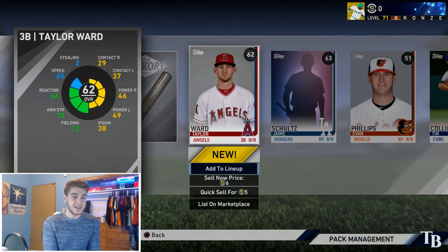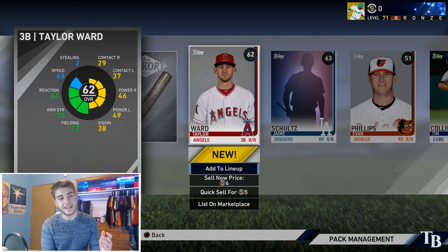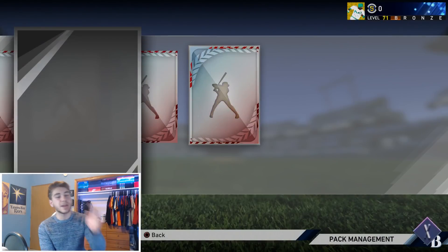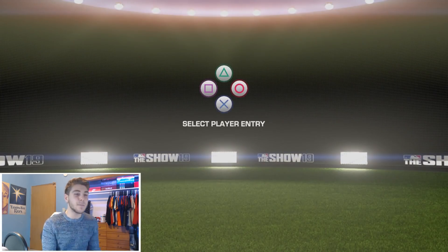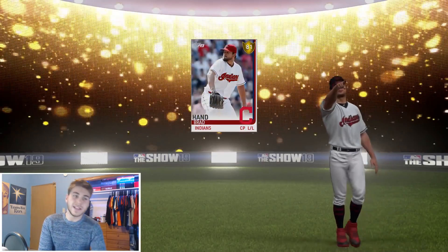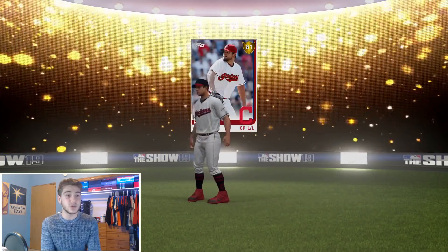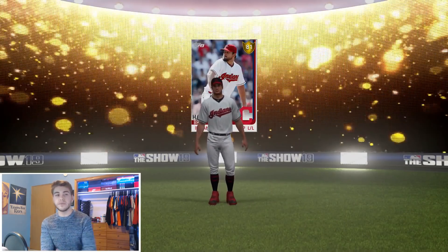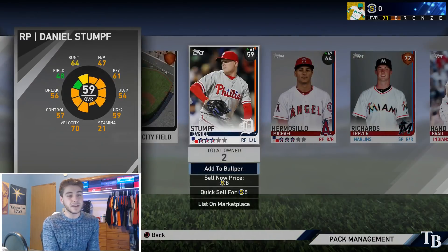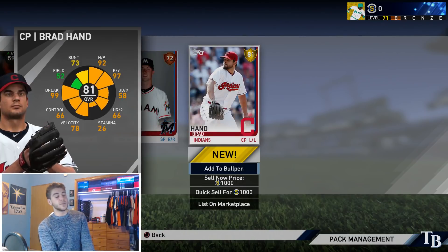Another not so good pack right there. We do have another gold player though, so I'm going to go through the animations this time — hopefully it's a position player. We've gotten a lot of relievers so far, and what do you know, it's Brad Hand, another reliever. Our bullpen is going to be stacked. I think what I might do is just pick common starters the rest of the way out, because I'm definitely not picking that common right fielder.